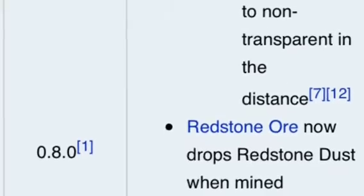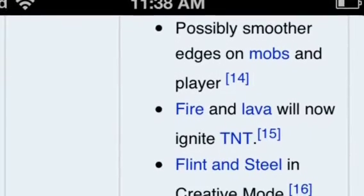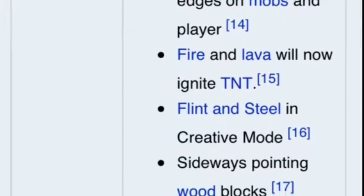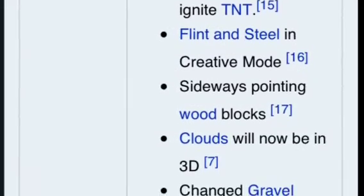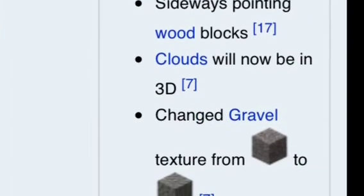Redstone ore will be obtainable. There will be smoother edges on mobs and player — I don't really know what that entails. But flint and steel will now ignite TNT.